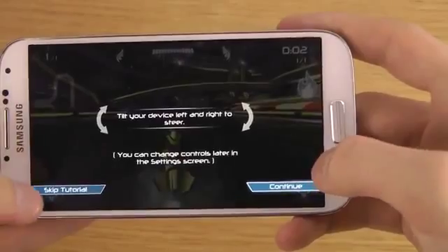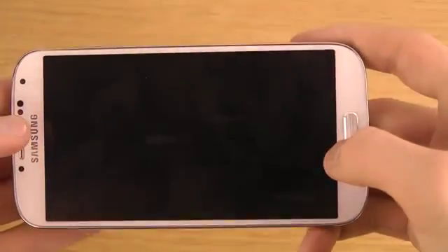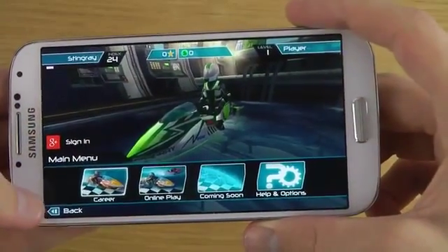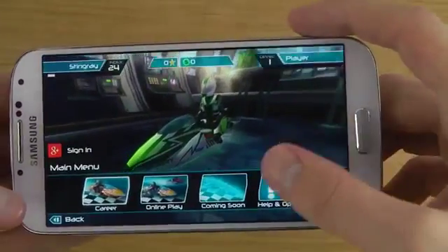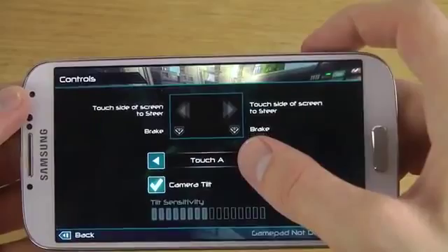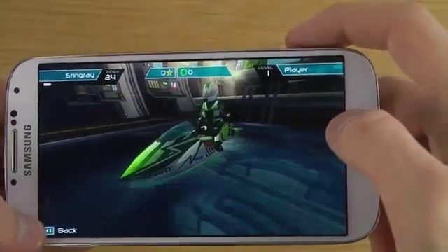The first thing I want to do is skip the tutorial, and then I do want to change the controls. You can also see that you do have online gameplay here — I don't think you had that in the first game. So I want to go to options, then settings, then controls. I prefer when you touch the display and don't have to tilt your device.